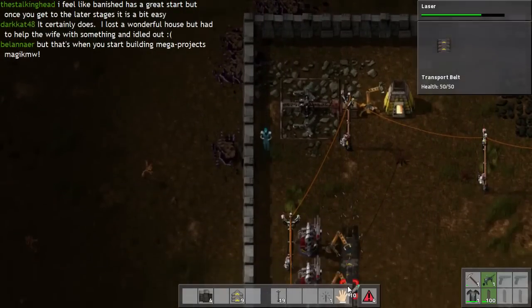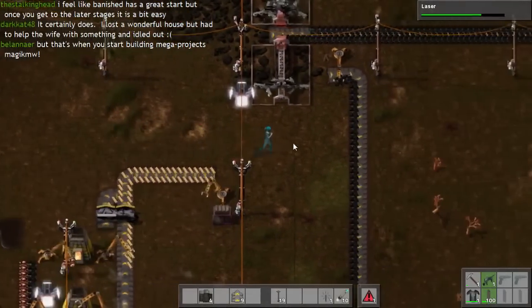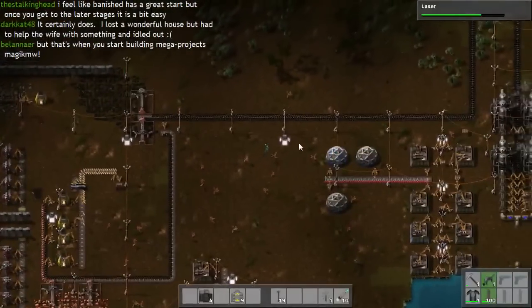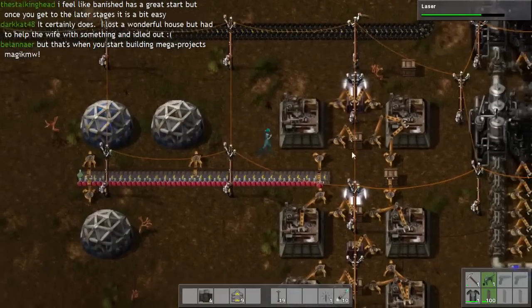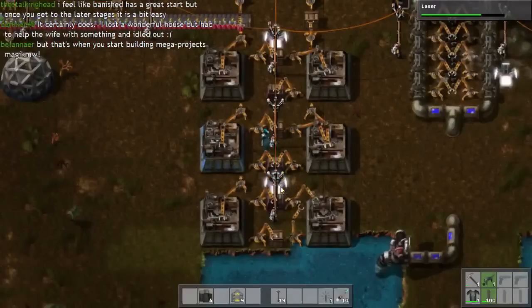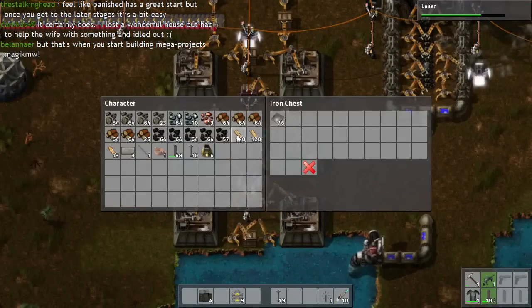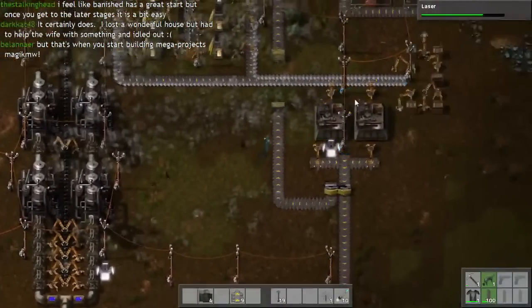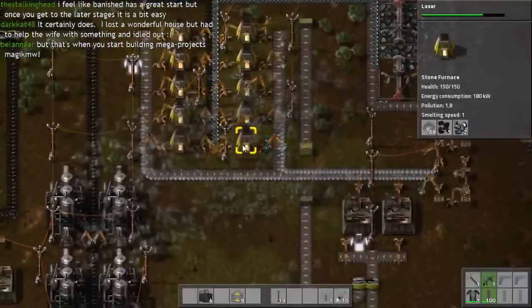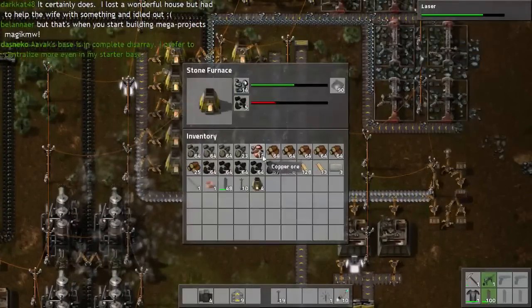Let me repair those walls. We are down on the green science packs once again. I also need to drop off some of this metal. Later on, it would be a good idea to actually have this delivered automatically — that's the best situation you can have, where you literally don't have to do anything but build the mines.